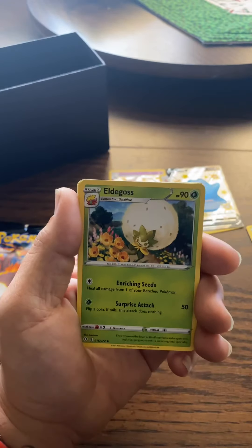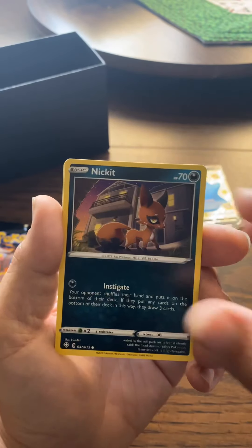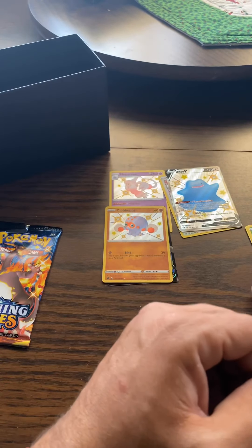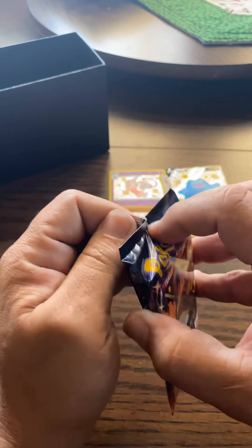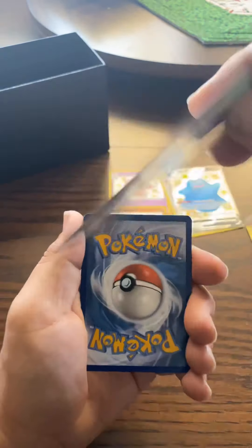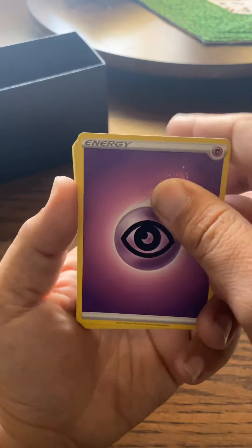Energy, Eldegoss, Tropius, Ballguy, Eevee, Morpeko, Weasel, Nickit, Cacnea, Indeedee, and a Manaphy. Good old Indeedee. Alright, last pack — see if we can get a little bit of last pack magic here. I feel very happy with this opening, quite a few awesome cards to be totally honest. Personally I love pretty much every card I pull.